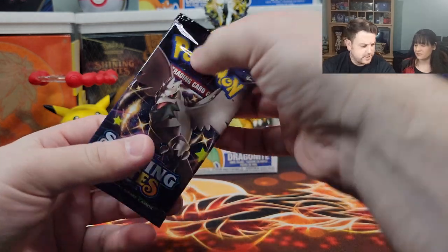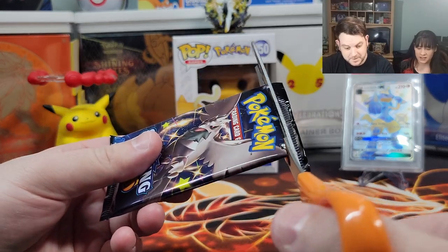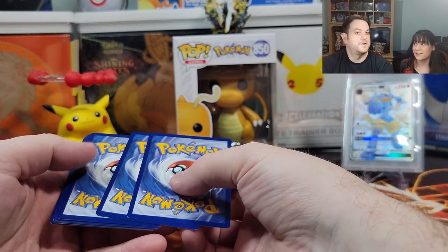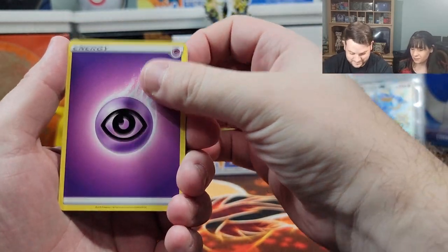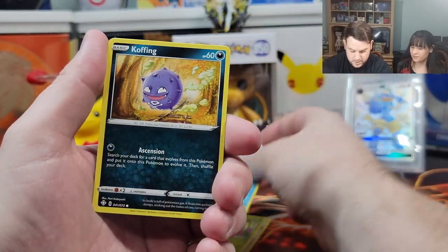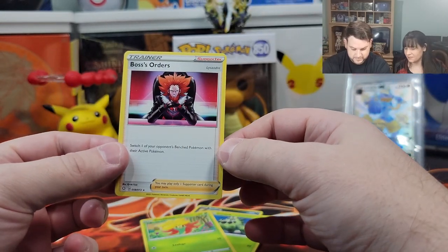Pack number one, let's go! Corviknight first pack — magic! It's going to be five Shiny Vmax Charizards, right? If there are then that's a massive error pack. Yeah, highly unlikely — impossible is the answer. Unless someone glued it back in there. All right, psychic energy, Ball Guy, Team Yell towel, the Wacky Q font, Gossifleur, Snom, Coughing, Cacnea, another Gossifleur, and a non-holographic Boss's Orders. Dud.